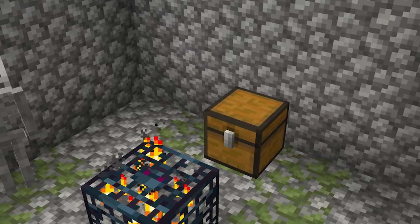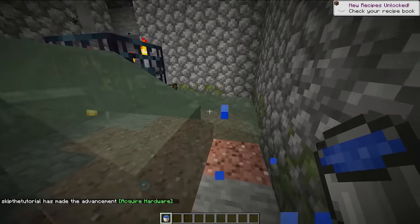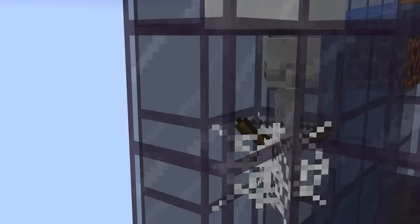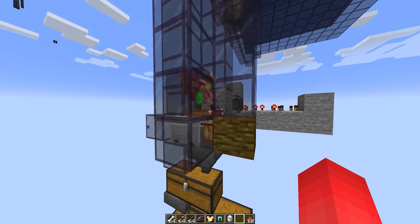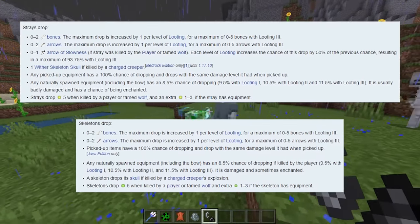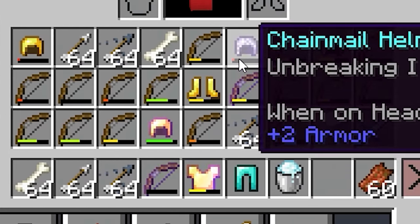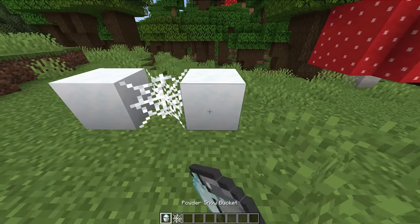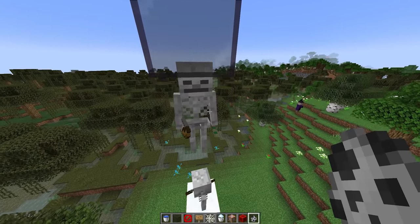Number five: skeleton spawners are a valuable asset to have on hand, but we're now able to upgrade this good thing into something even better. By adding in powdered snow, we're able to turn our skeleton farm into a stray spawner. It only takes one look at the loot table comparison to see just how much these slow skeletons can drop, and all it takes to make the change is just some powdered snow and cobwebs. At that point, it's a no-brainer.